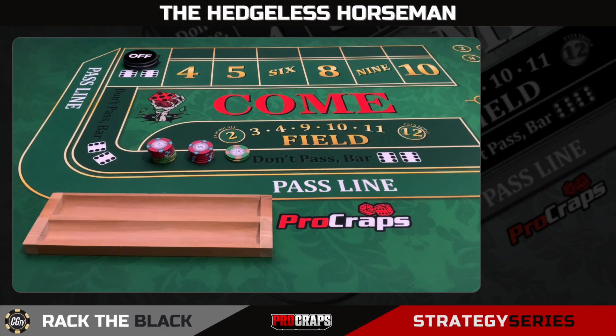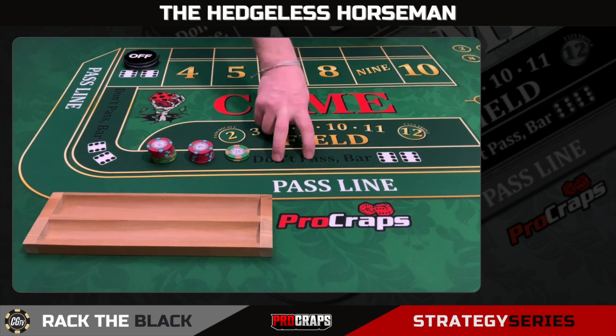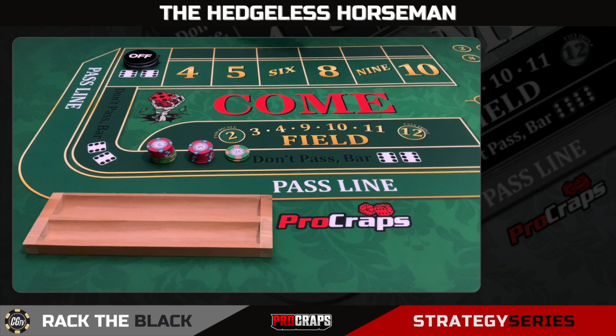One of my favorite ways to play the Horseman is to combine two strategies that work really well within it. Since we're playing three come bets and a don't pass, I have a strategy called the Offensive Line which works hard on power pressing the don't pass, and a strategy called the Three Point Johnny which works really well by using odds on three come bets. It makes good sense to combine those two strategies as how we play the Horseman. I'll link to both in the description.